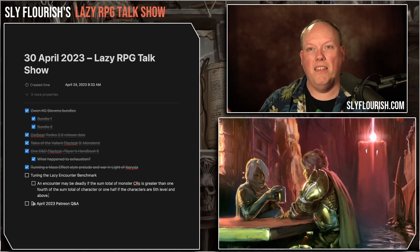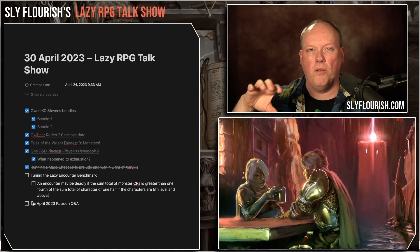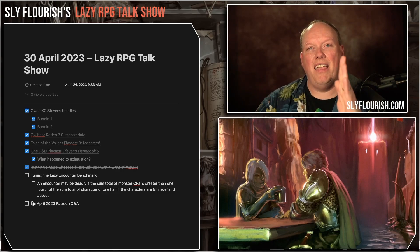Let's say one of those five level-six characters is continually working with a summoned companion that's really powerful — it's kind of like adding another character. Add a sixth character at level six, so now you have 36 instead of 30, and half of that is 18, making your CR benchmark 18. You can keep doing this — if two characters are really powerful, like a monk who's stunning everything or a mage always casting Banish, just keep adding characters at roughly the average level.